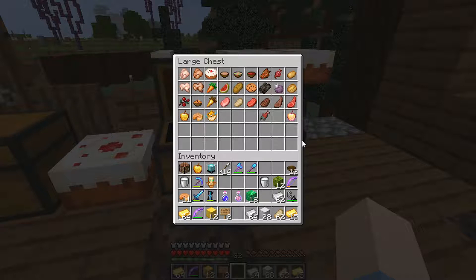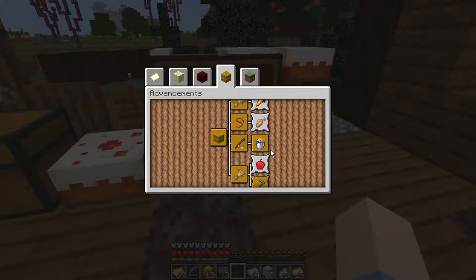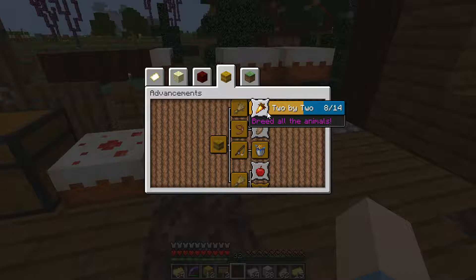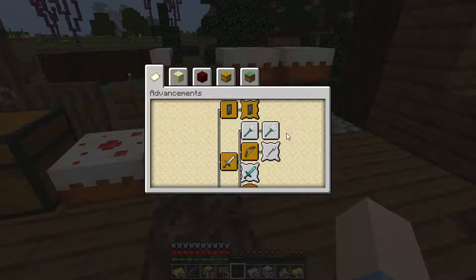This second chest is all of the food. I don't even know which foods I've already eaten, so I gathered all the food items into one storage - 38 items total. I got a cookie from trading. I want to complete all the advancements, but it's not going to be easy - I still need to get a trident and kill a skeleton from 50 meters.